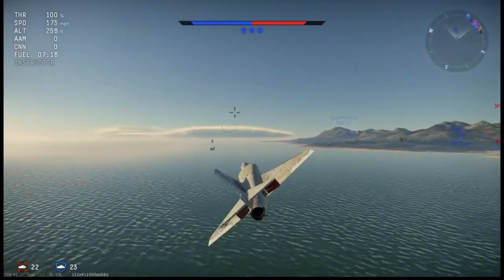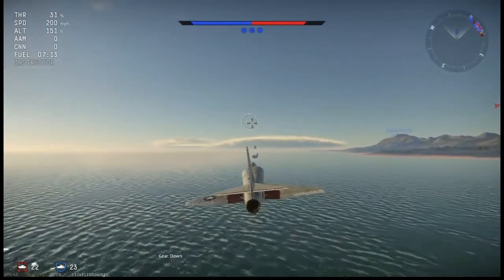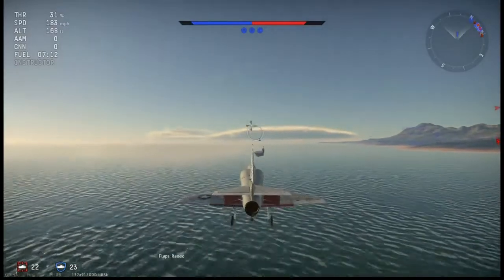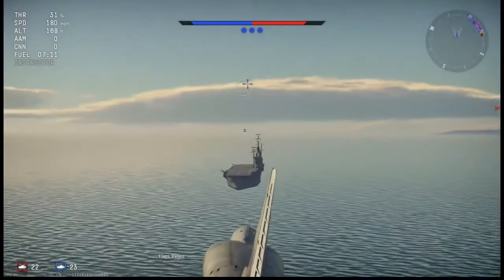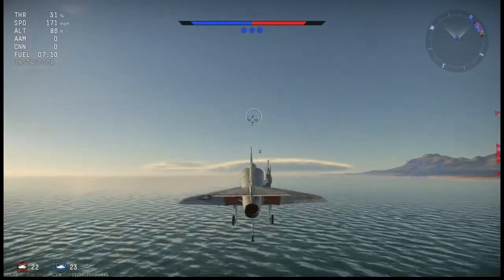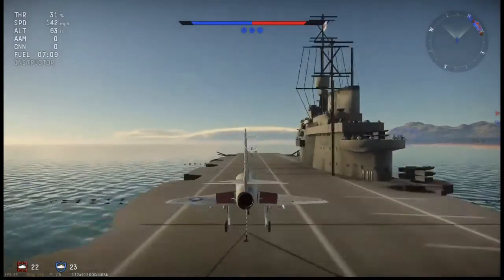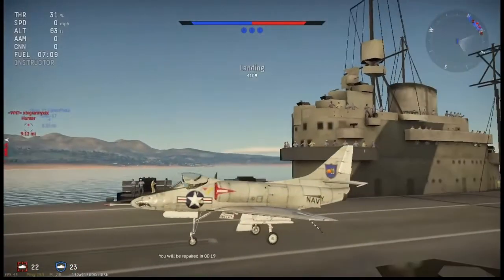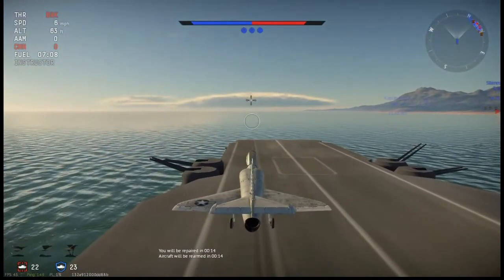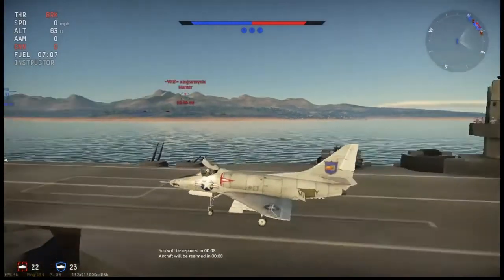Last but not least, this aircraft is carrier-capable. Here I'm landing on an aircraft carrier — just taking it nice and easy, and touchdown. I can't wait for larger carriers to come into the game. If your base is being attacked, you can land on a carrier if the option is there, which provides some additional options for you.